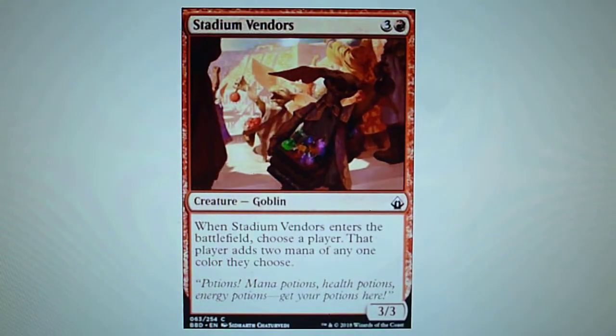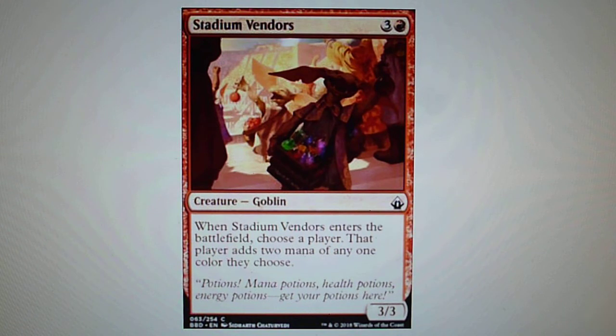Our top three for common: in third position, Stadium Vendors. This is a nice, interesting card. It's a goblin, and when it enters the battlefield, you choose a player — that player adds two mana of any one color they choose. Quite an interesting common card.